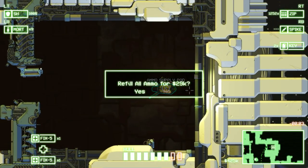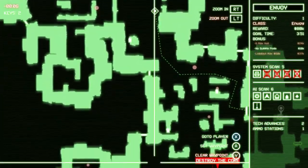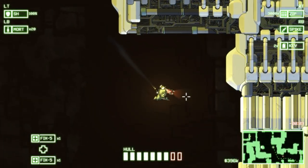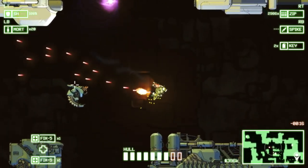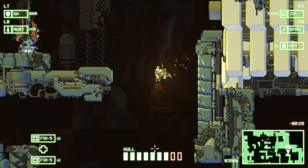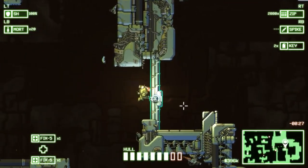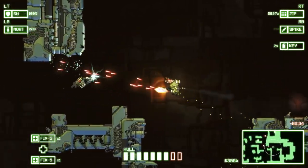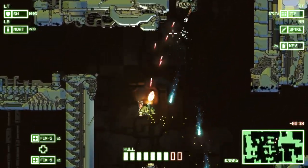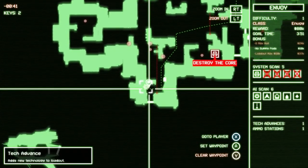Refill for 29k? No — I probably didn't need to actually refill. I think I had enough mortars to destroy the core. So I do have the waypoint to the tech section. Can zoom out a little bit to get an idea of where I'm going. Kill that guy. Let's head in here and get this new tech advance. Chaingun — that sounds very awesome. One more tech advance down there, then we will go to the core.